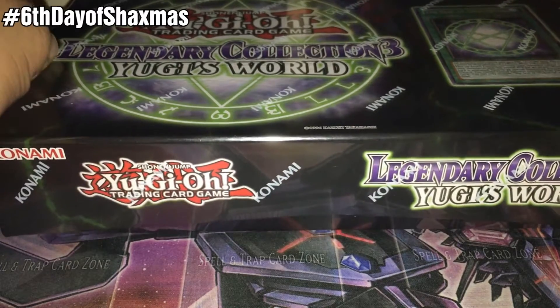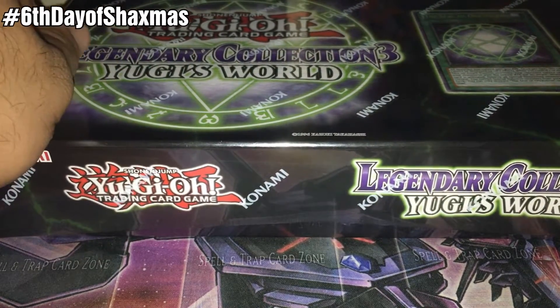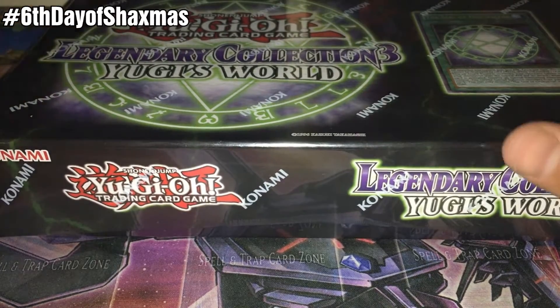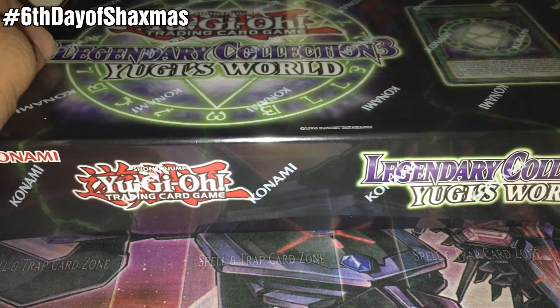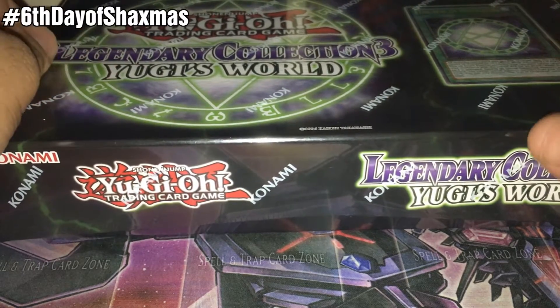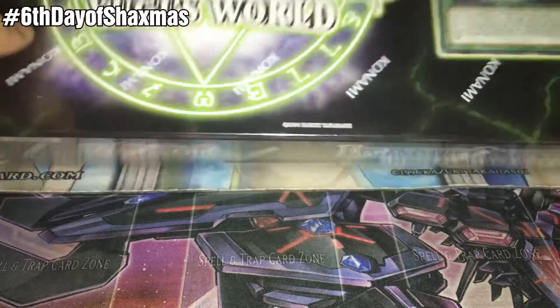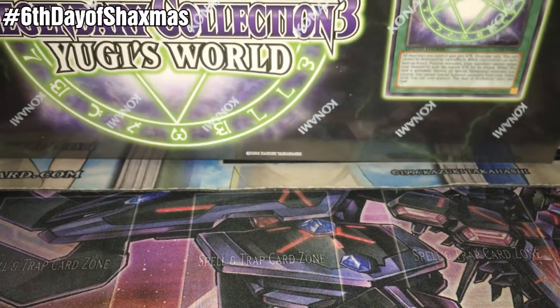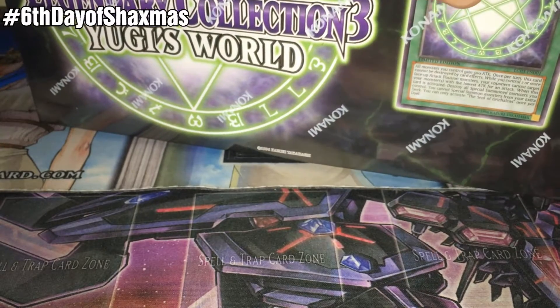Hello everybody and welcome to Love Shack Entertainment's 12 Days of Shacksmas. Today is the 6th day in our 12 day venture into the holiday season, and every day brings with it a different opening. Today we are opening Legendary Collection 3, Yu-Gi's World. Remember to check back on the 12th day as we're going to be doing a huge holiday giveaway, so you don't want to miss your chance to win. Let's get this cracked open — last time we took a look at the Master of Pendulum Structure deck.